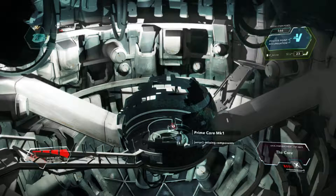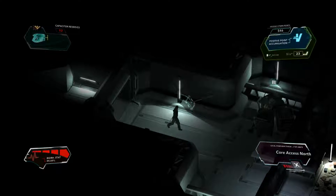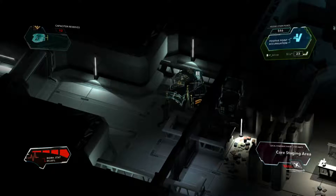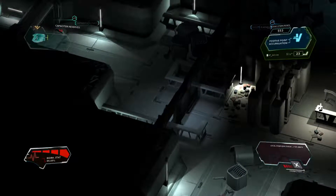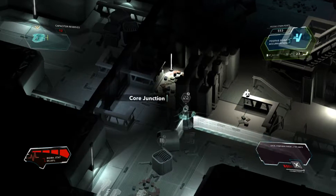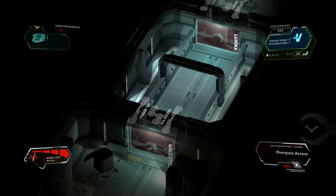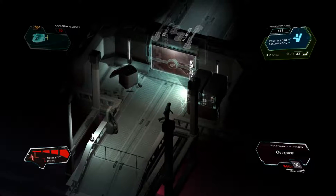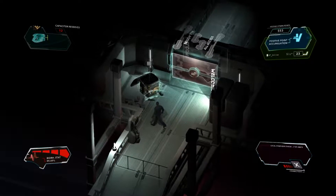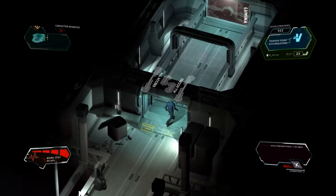I remember now — I should have enabled everything backwards too, because I think I enabled all the servers. Again, I have no idea where I'm going; I'm just going around trying to find stuff. Lumina clearance or control center exception required. So this is what I'm supposed to be doing.